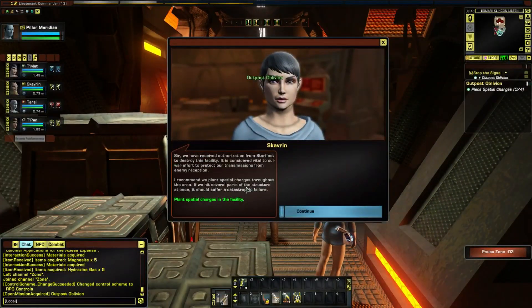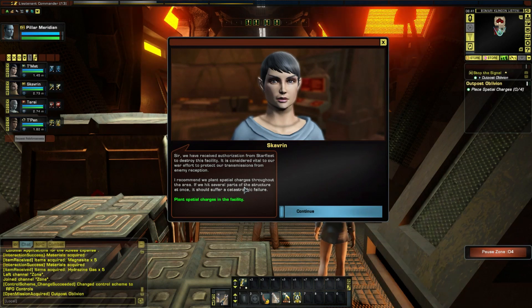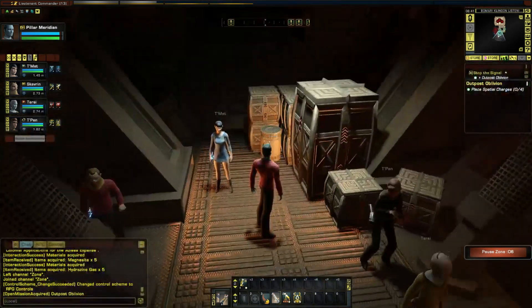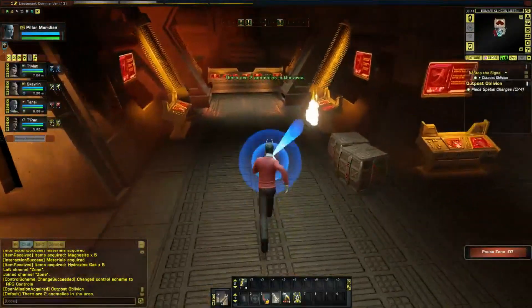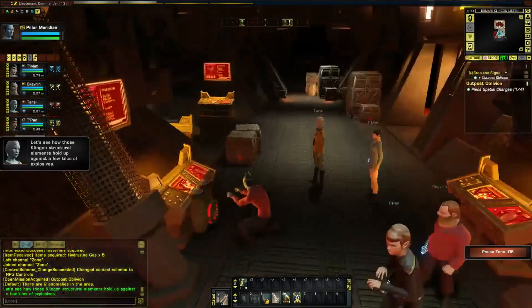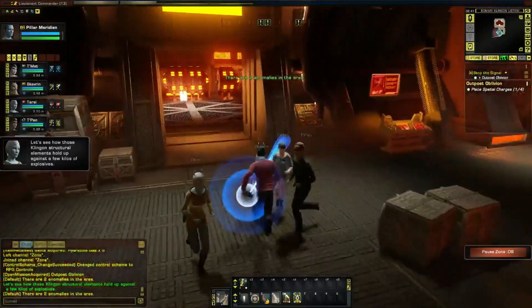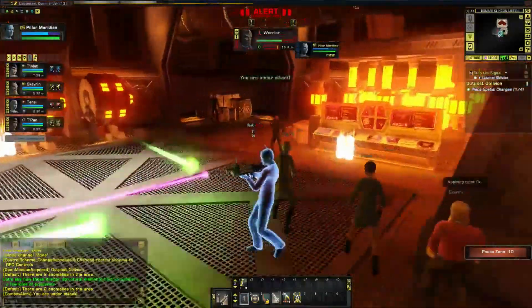Looks familiar. We've received authorization from Starfleet to destroy this facility - it's considered vital to our war effort to protect our transmissions from enemy reception. I recommend we plant spatial charges throughout the area; if we hit several parts of the structure at once it should suffer a catastrophic failure. All right, this is going to point to the next mission objective right here. Let's see how those Klingon structural elements hold up against a few kilos of explosives.